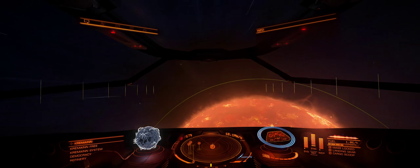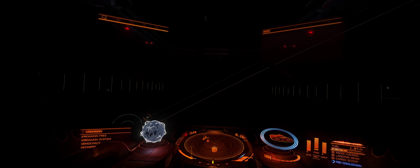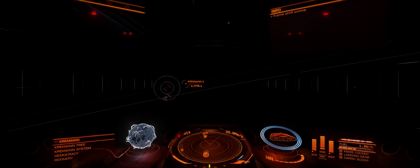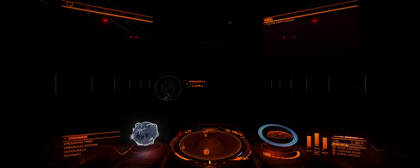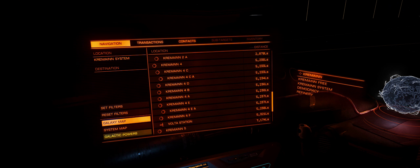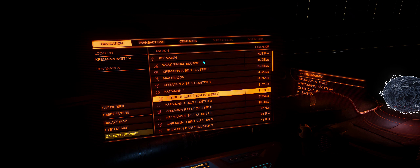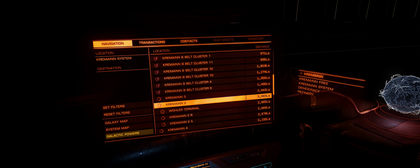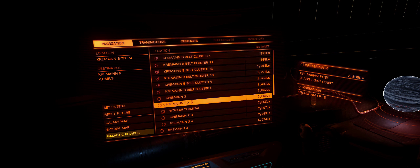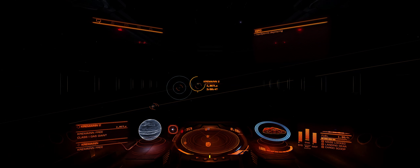When you get here you'll arrive near a big sun and you automatically want to get out of the sun's gravitational pull. Throttle down and go to your console on the left - press '1' and it goes straight to the navigation panel. Look for 'Cree Main 2'. Select it and press 'Lock Destination'. If you don't need to do that, press space and it should automatically go. Press '1' to get out of the menu.